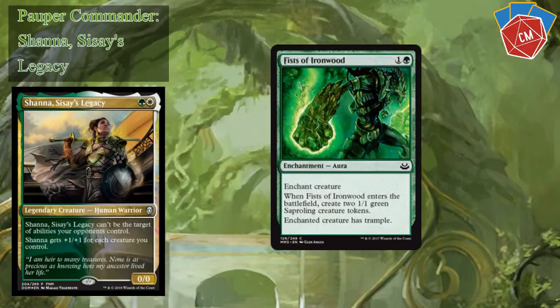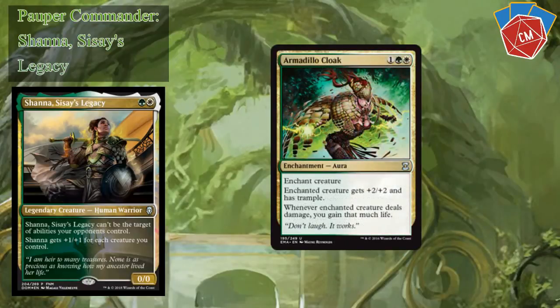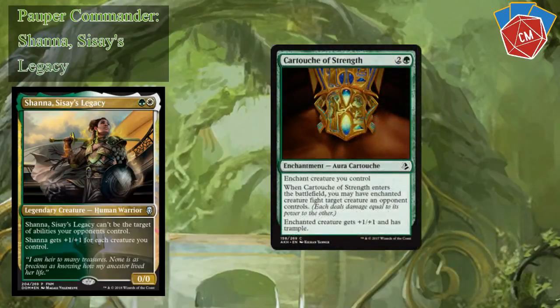I've got Fists of Ironwood — not only does it give our commander trample, but it also gives us two 1/1 green Saproling tokens. Ancestral Mask is going to be a bonkers draw — getting plus two plus two for each other enchantment on the battlefield is going to be ridiculous on Shauna. Armadillo Cloak. Asha's Favor is one of my favorite Pauper auras I've found so far — two colorless and a white. Enchanted creature has flying, first strike, and vigilance. That's a lot of keyword abilities for three mana. Cartouche of Strength gives not only a little bit of removal but also plus one plus one and Trample.